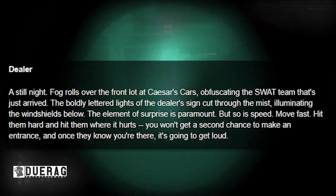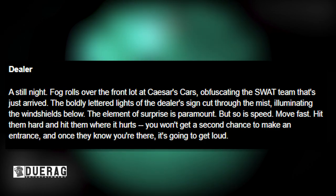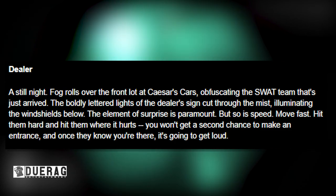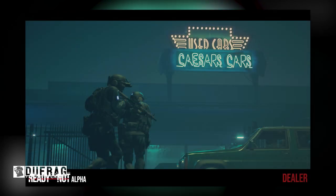The next thing it talks about is Dealer. A still knight fog rolls over the front lot of Caesar's cars, obfuscating the SWAT team that's just arrived. The boldly lettered knights of the dealer sign cut through the mist, illuminating the windshields below. The element of surprise is paramount, but so is speed. Move fast, hit them hard, and hit them where it hurts. You won't get a second chance to make an entrance, and once they know you're there, it's going to get loud. Then it shows a picture of two SWAT officers moving into the car dealership — Caesar's Cars.